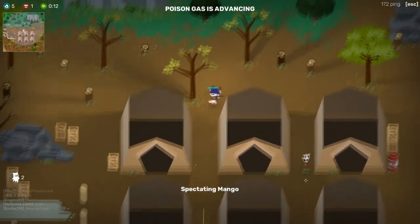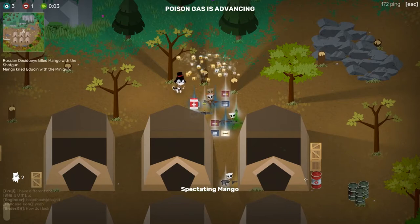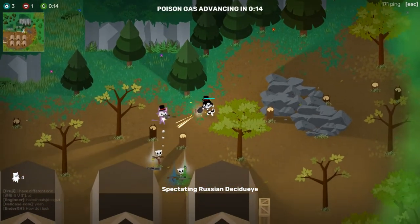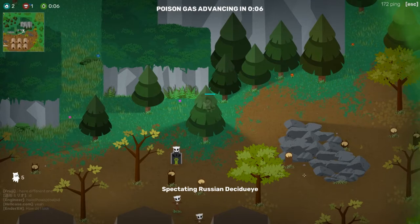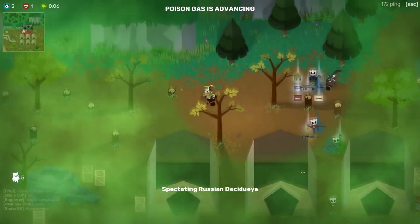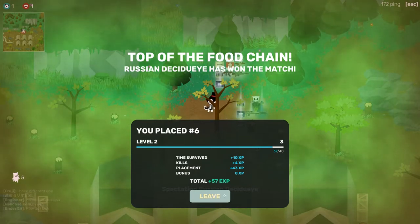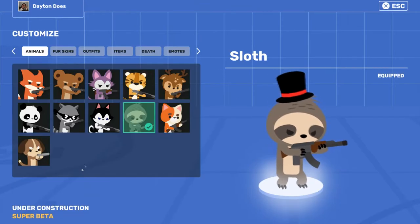That minigun is fucking awesome — I don't know where you find something like that. We got taken with the shotgun. Three people left. Russian Deciduei — that's a cool name, it's a Pokémon name. I'm not surprised that somebody who likes Pokémon would be attracted to this sort of game, because it attracts me as well. Now we've got a 1v1. Poison gas is advancing. That dude has a sniper versus shotgun — face full of buckshot, and the poison is what ended the match. Pretty nice though, I can sort of dig this game. It's a little bit easier to play than other battle royales, or at least a bit more forgiving.